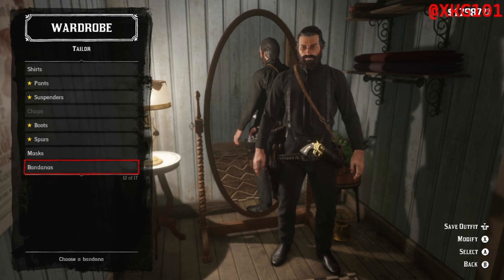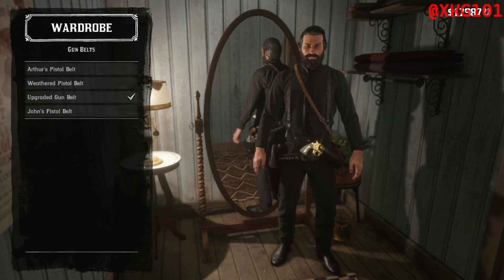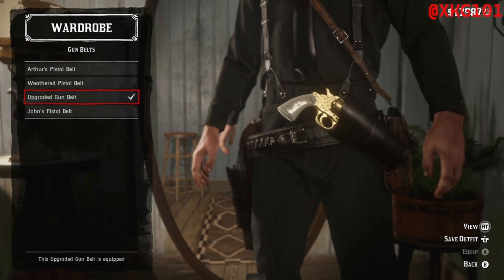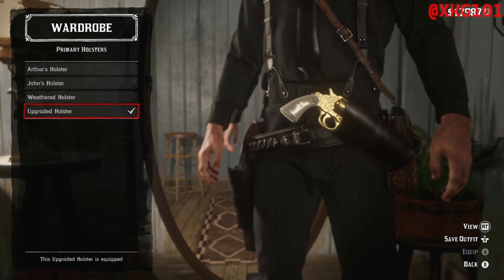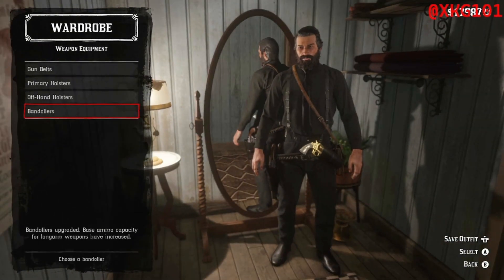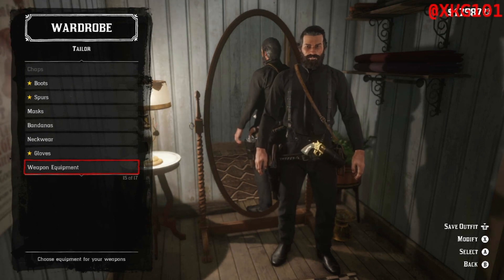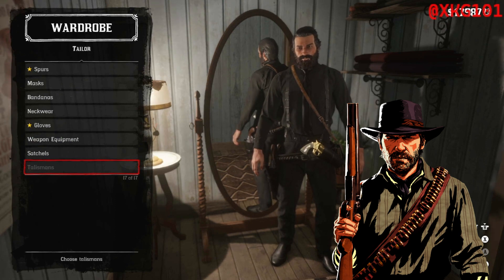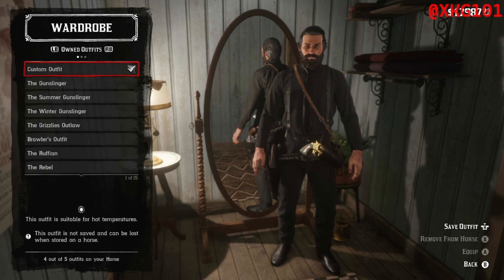In the weapon store you can do weapon equipment — gun belts. I recommend the upgraded gun belt when you go to a general store. Primary holsters: upgraded holsters, black as well. Offhand holster: upgraded offhand holster. You don't need to do all of these — these are just extra if you want to look more. No bandoliers. It doesn't perfectly look like John Wick; I kind of edited it, looking a little bit more cowboy and more Red Dead. But I think it's quite a good version like that.